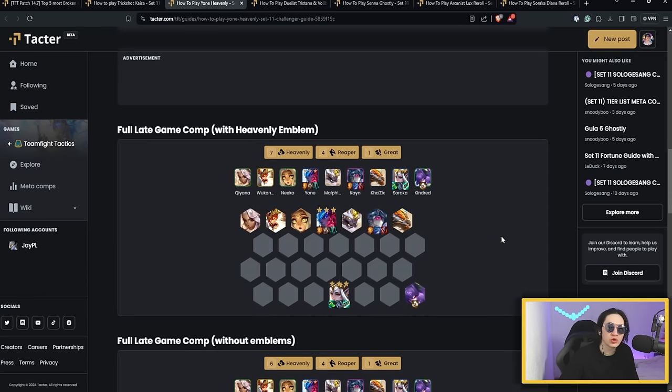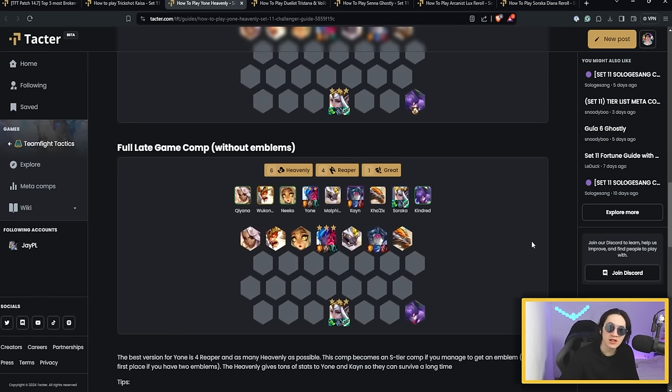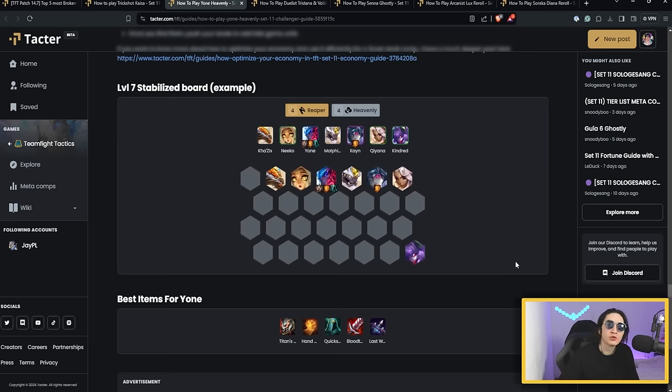With a Heavenly Emblem you'll try to reach 7 Heavenly. You can run Soraka as well, but expect her to be contested since she's been buffed and fits many comps. Without any Emblems, you likely won't be able to cap as fully, but you can still have a consistent top 4 with 6 Heavenly and 4 Reaper. At level 7, you always want 4 Reaper with 4 Heavenly minimum. If you have an Emblem you can get 5 Heavenly. Roll at level 7 with Yone, try to find Kayn, and stabilize your board.